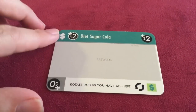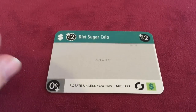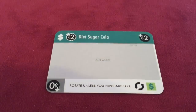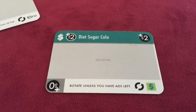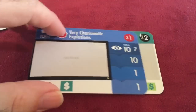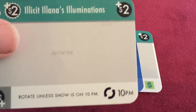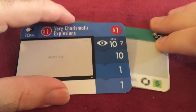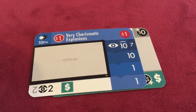Diet Sugar Cola is kind of interesting — it wants you to have a big deep ad campaign, meaning it wants you to have ads left in your green room. So if you had another ad in your green room when you put this ad on a show, it would go on its proper side and pay out correctly. But if you had an empty green room, this ad would go on its blank side and you would actually not get any money for it. There are times when you may want to do this if you really need to fill an ad prerequisite, but in that case the ad won't get you any money.